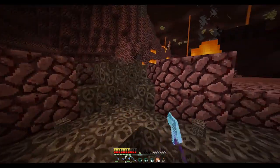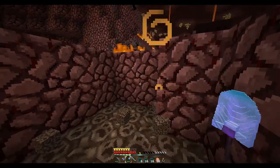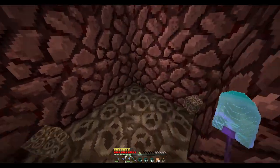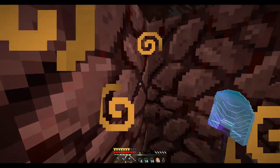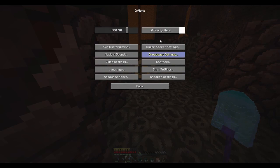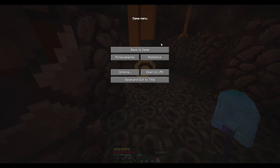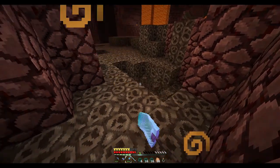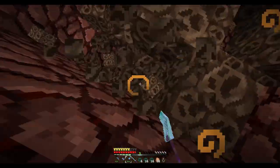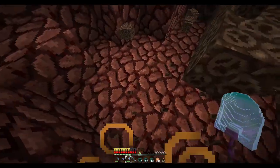Lo primero que necesitamos son estos bloques: la Soul Sand. Porque en la 1.9, vamos a bajarle un poco la sensibilidad a esto. Pues eso, necesitamos estos bloques porque en la 1.9 las slabs o los bloques normales ya no funcionan para tirar a los bichos.